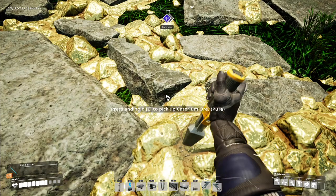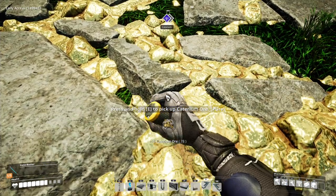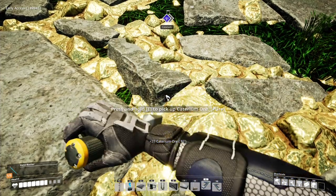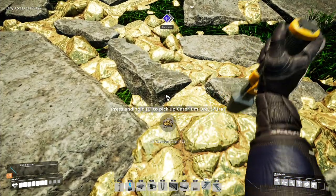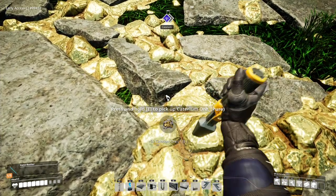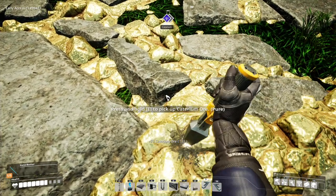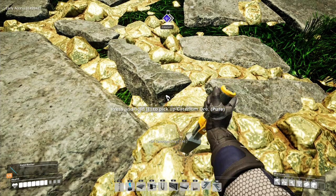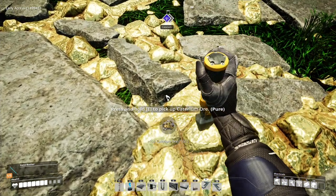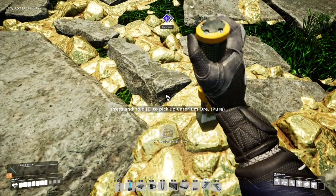Time for some more action-packed mining. I'm thinking about maybe about 240 ore, but I may give up before then. Last thing I want is to not have enough when I get back to the base. The quickwire that you can make from the caterium needs to go into the analyzer, and there's another level to be investigated there, so I am going to need quite a lot of it.